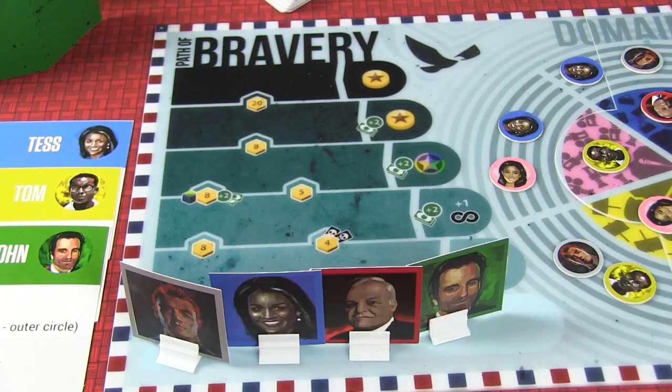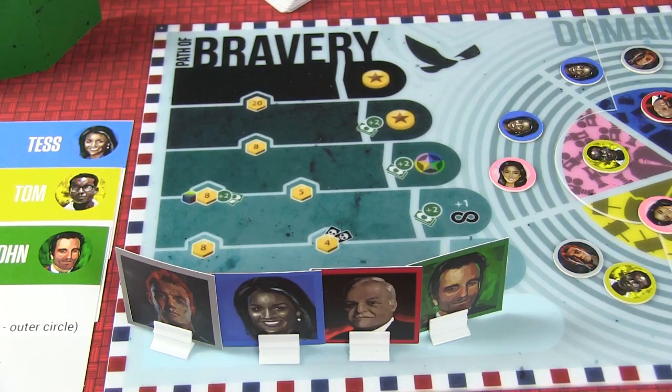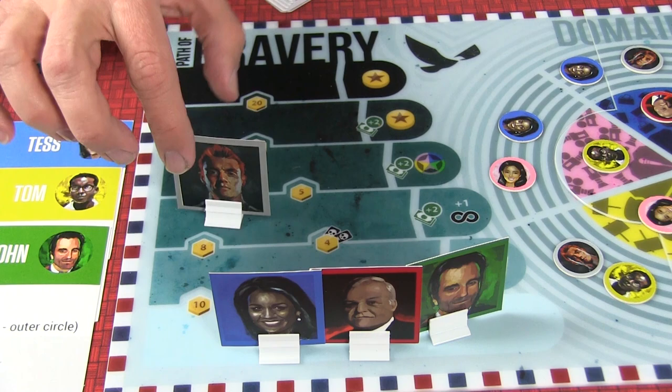Over on the left-hand side, you see something called the Path of Bravery. I don't know if I consider a lot of politicians brave, but there's an old adage that fortune favors the bold — and in this case, fortune favors the brave. There's a lot of things you have to do to get bravery tokens. Your character starts at the bottom and can move up this path of bravery, ultimately getting star tokens which will allow you to win the game.